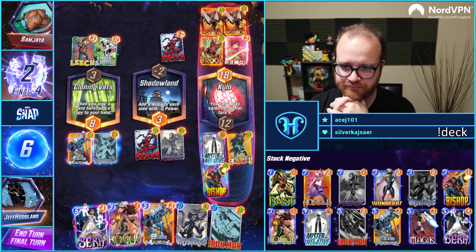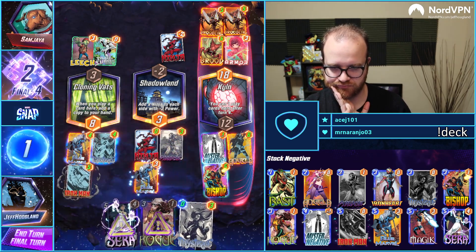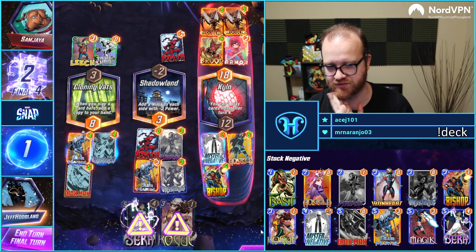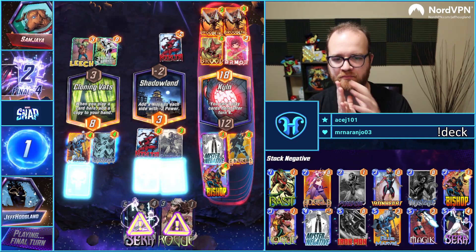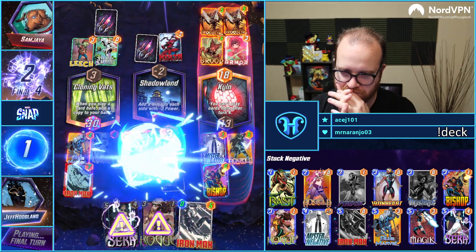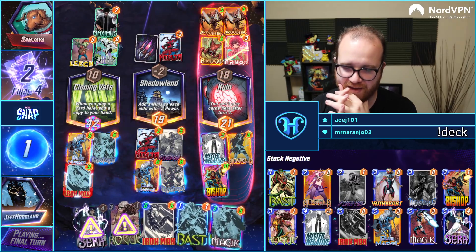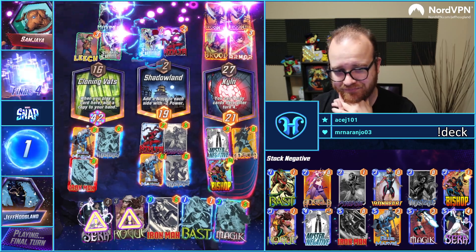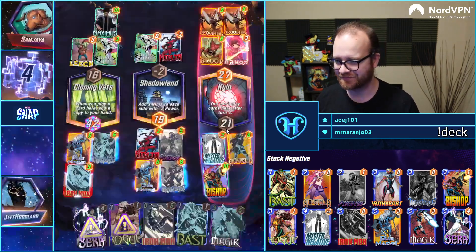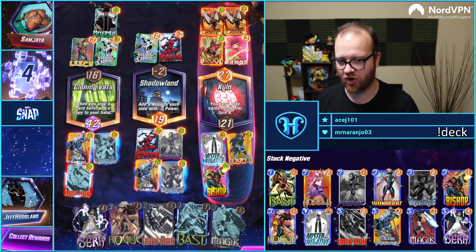The actual factual best draw. This cannot copy Iron Man directly — it's copied with Blue Marvel's ability. I am Iron Man. I can't believe we got to 21 over here. Mystique was such a banger draw. Victory! Cloning Vats always gives you a copy of the final version of whatever it was, and same with Rogue as well.